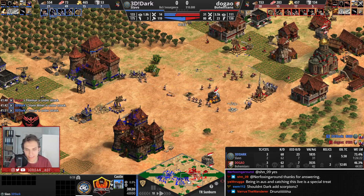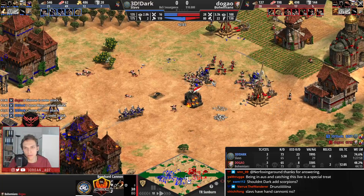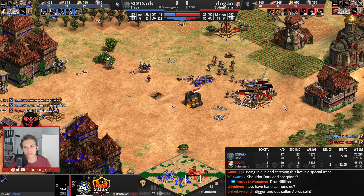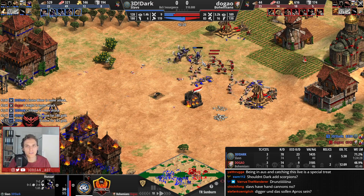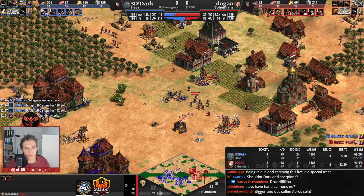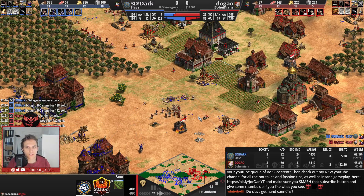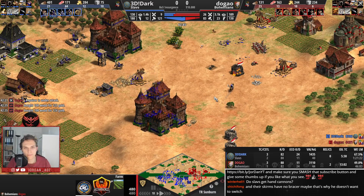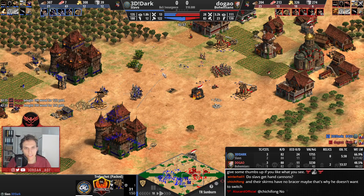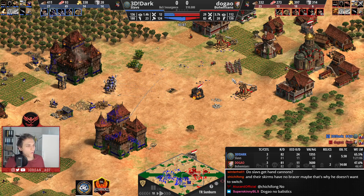Dugao needs to be cautious — he needs to use those Pikemen very efficiently and very smartly. Because if the Hussars are able to pick off those Bombard Cannons, Dark can make those kinds of bad trades and throw away units since he has enough economy to sustain that. Dugao, on the other side, not so much. Both players are fully focusing on the south side. Now Dugao is also 2,000 score behind, which is quite a lot.